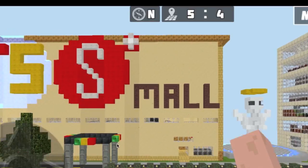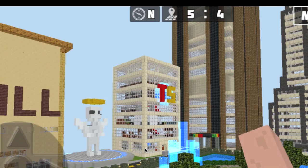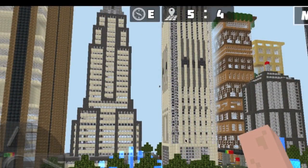So how this person made this city is it's a flat world, of course, but they minimized the amount of buildings in the city. And I see there's the Empire State Building, so it should be New York then, maybe.